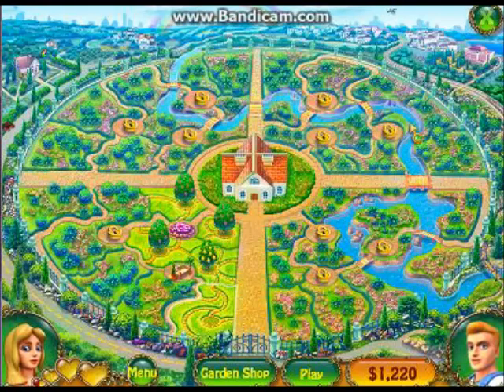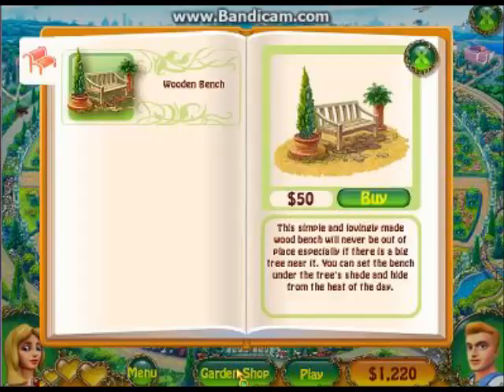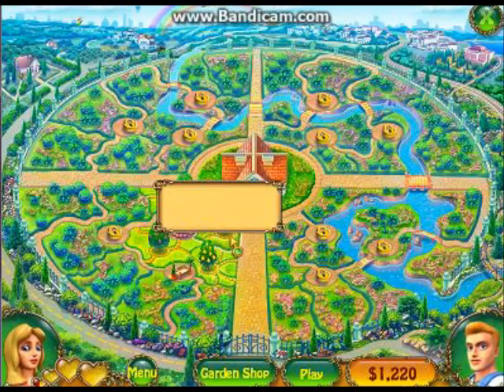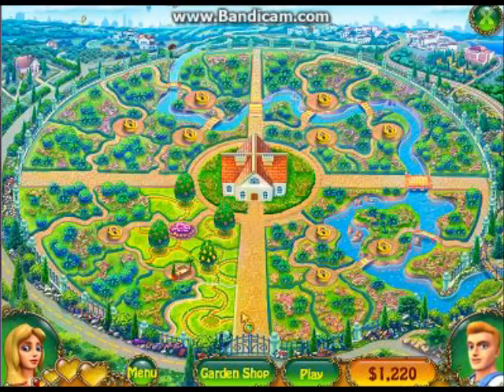On your map screen you'll notice little locks. These are places where you can purchase things from the garden shop, which I now have a wooden bench, and that wooden bench is here. This wooden bench makes my little girlfriend fall in love with me by half a heart. Your goal of course is to get her to completely fall in love with you by filling all of these up, earning money through the levels, and unlocking these areas by completing more levels. Each level of course manicures your garden more and more.